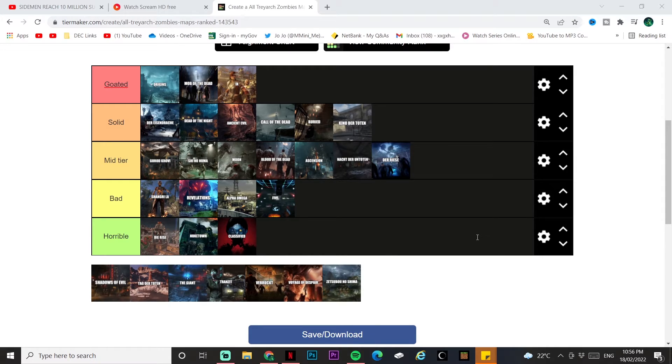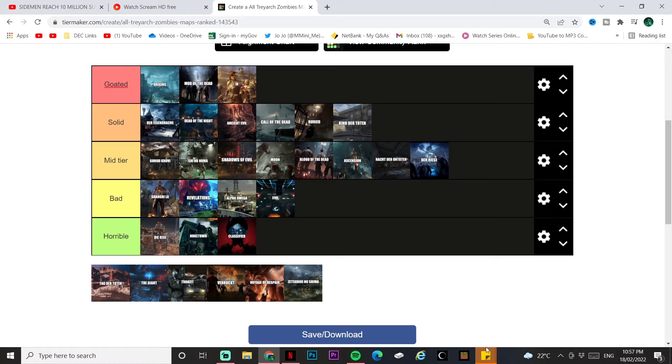Shadows of Evil — the first map of Black Ops 3. The layout could be better with the random perk locations. The easter egg is fun with an interesting boss fight. But I feel I didn't enjoy the map that much — the wonder weapon makes it too easy. Shadows of Evil goes above Moon in mid tier.